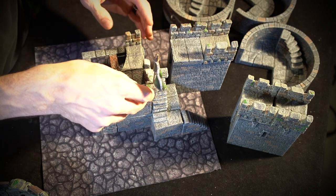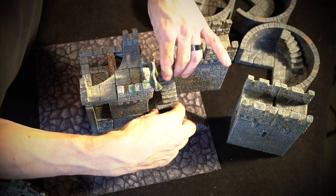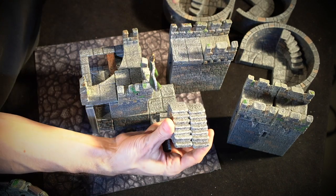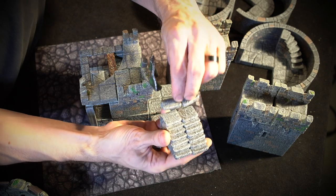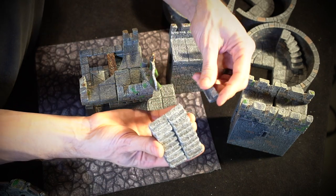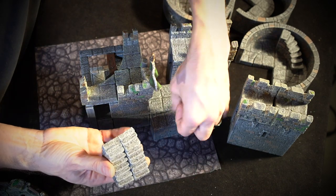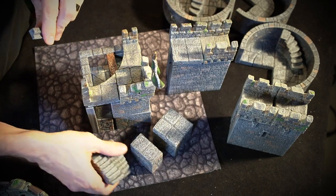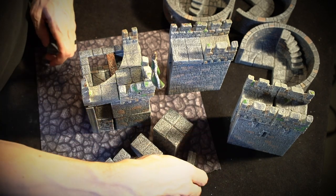Let's look at the stairs: we've got two straight stairs and three of these little step pieces — you can use them to step up and down any level change. We've got three of those, a two by one floor, a cube spacer, and a half spacer. All of those are really useful building block pieces for making a variety of elevation changes, and you can configure the stairs in a whole bunch of different ways.